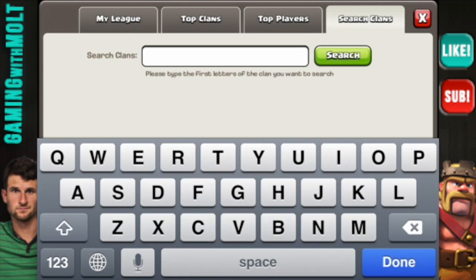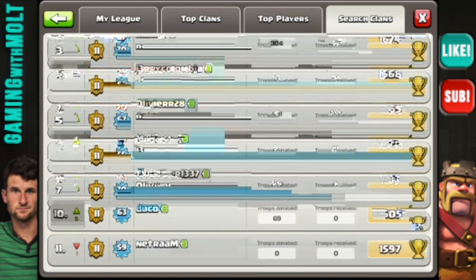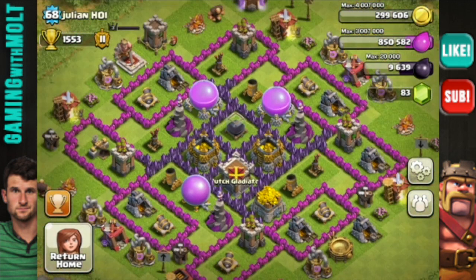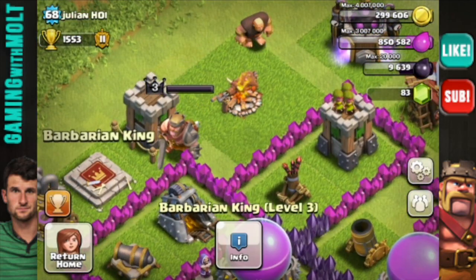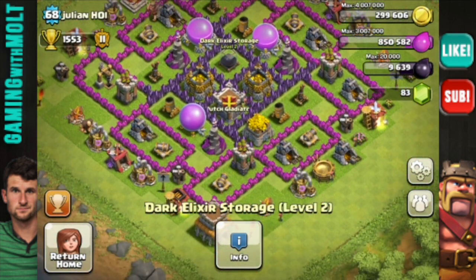Next, we're going to go to Dutch Gladiator and look at Julian Hoy. Julian, you've been asking for a little bit, so here you go. Dutch Gladiator. I think it was the top one. Julian Hoy, let's find you here. You are right there in the middle, Julian. Sorry for the noise in the background — I'm outside right now on my lunch break drinking some coffee. I'm not much of a coffee drinker, but I just felt like having some. So Julian, you are a town hall level 8. You have a level 3 barbarian king. Good job with that — that's a lot of dark elixir. Good job with that, first off.